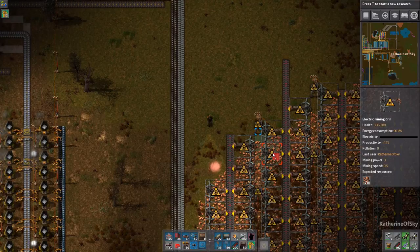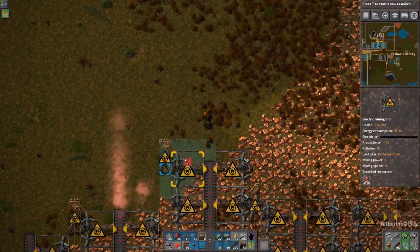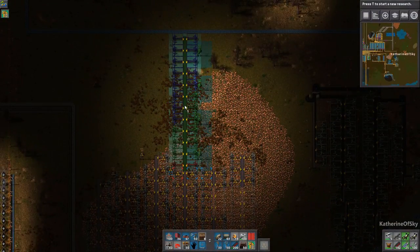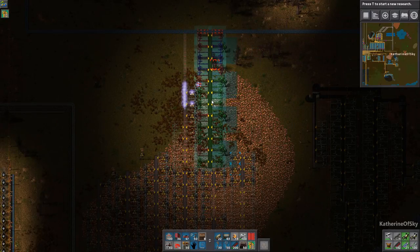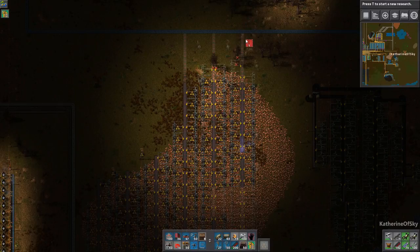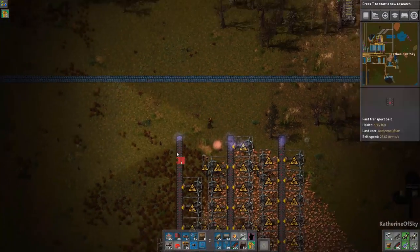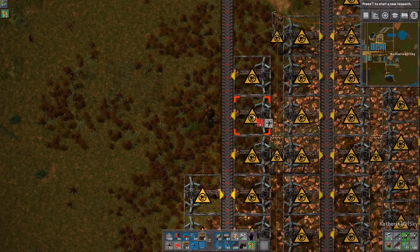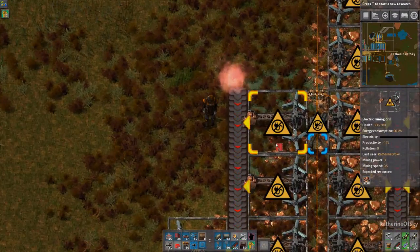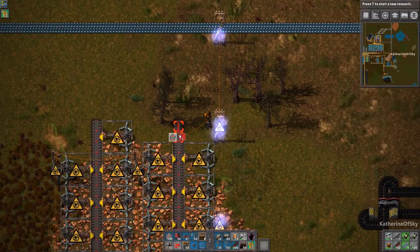That patch is 7k, that one's 3.1k — I don't think we need that one. We're just going to mine this entire area. Any miners that cover squares that cannot be reached by other miners definitely need to stay, so I'm carefully looking at that while trimming these things down.